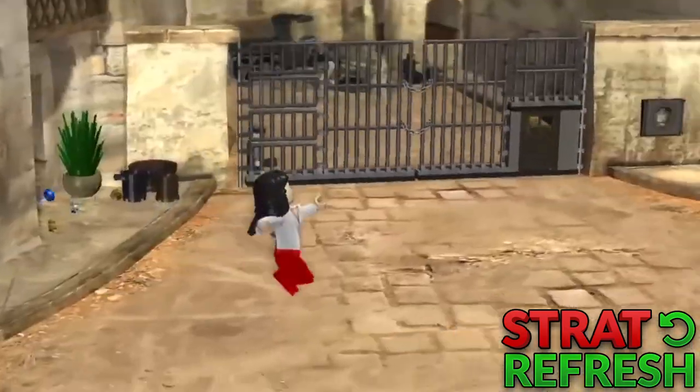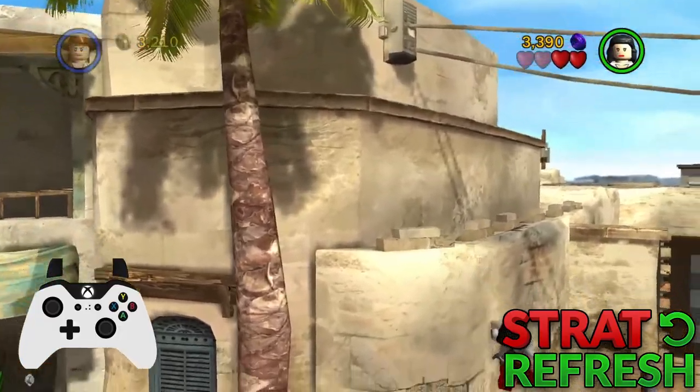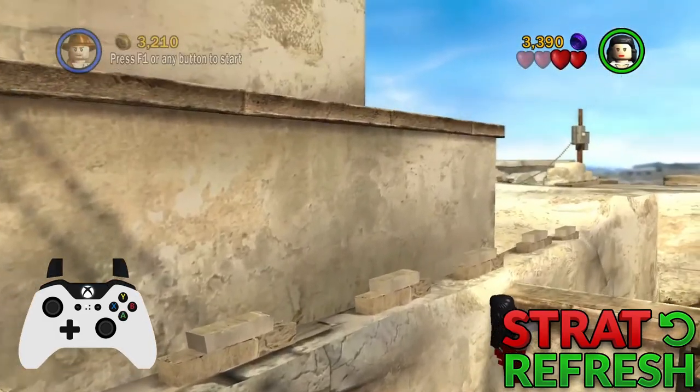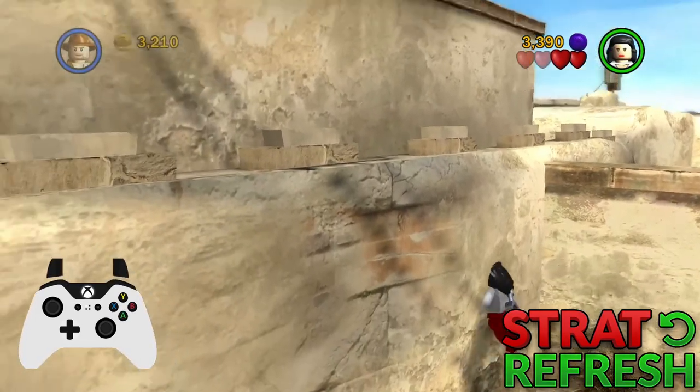Move the camera top left as you approach, then jump on the dark line towards the corner. Drop in Indy at the peak of the jump. If you don't get that chance, continue jumping with Marion and drop in at another peak. You have to give it a second to work as he doesn't always appear instantly.